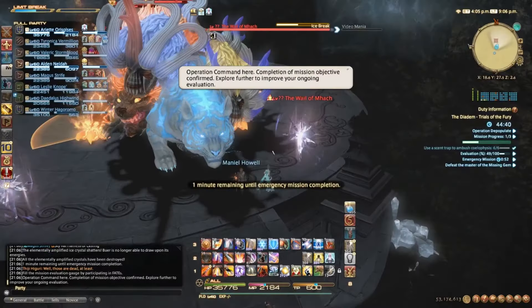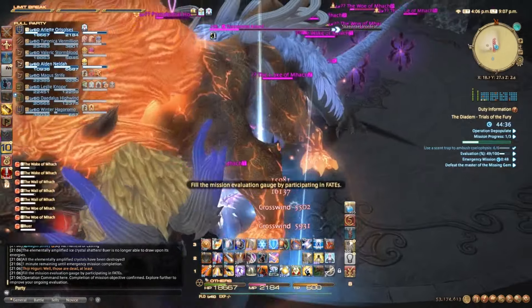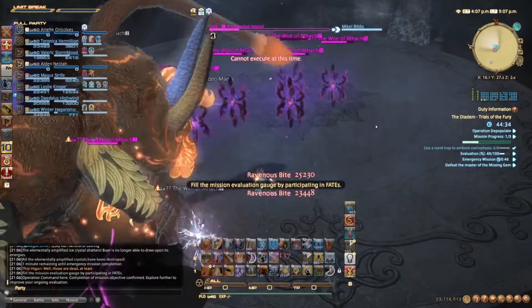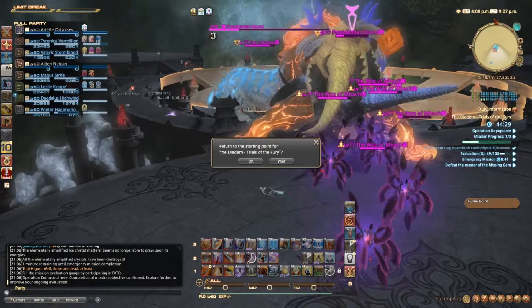Once Bewer spawns, all the other adds should be dead. The arena should be clear for mechanics, dodging, healing, and positioning. A tank should pick up Bewer and keep him facing in one direction. From what I've seen, there's not much more to this fight other than dodging and DPSing down Bewer.